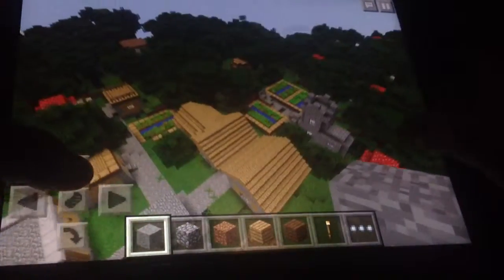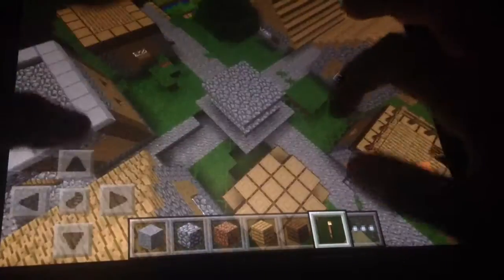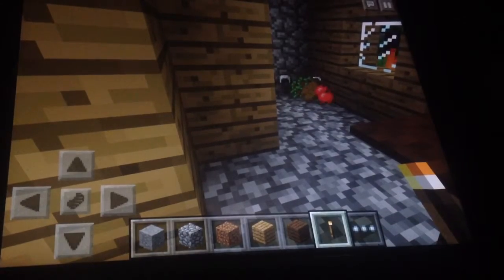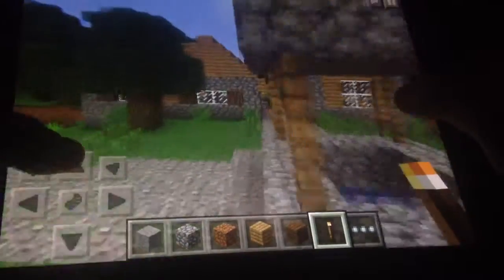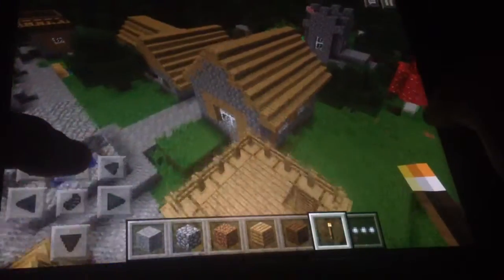There is a blacksmith in this one, actually, so very cool. You spawn right on top of that house right there, so you already start off with a good start. It's a village with a blacksmith, so very nice. What's inside the chest? A nice iron helmet, iron pick, some food, and some saplings. Not bad to start off with — instead of having to gather enough iron to make a pick and a helmet, you already get a free set.